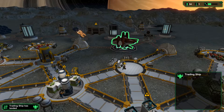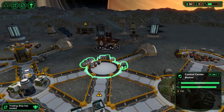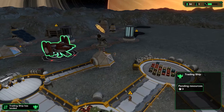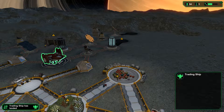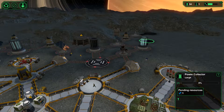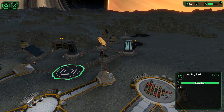As you can see, because we've got two airlocks here, we're basically using both of them to get the supplies to the trading ship. I'm quite inclined to build yet another landing pad.